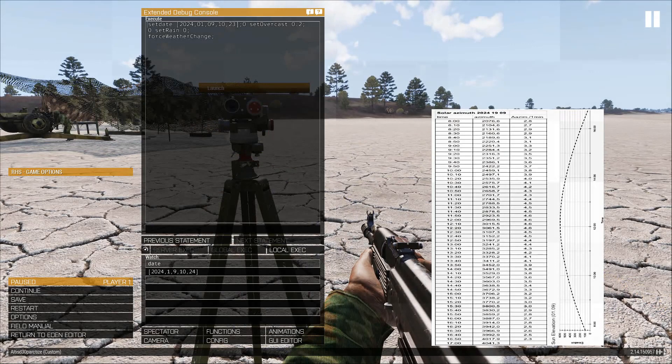At 1020 the sun's azimuth is 2535.9, and every minute the azimuth changes four mils — that's what this column is all about. So we need the azimuth at 1027. For this azimuth we need to add seven times four mils, and that way we get the azimuth at 1027. So it is 2535.9 plus seven times four mils, which gives you 2563.9 azimuth at 1027.